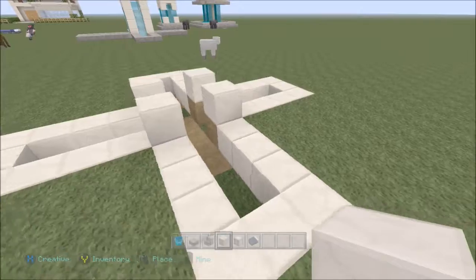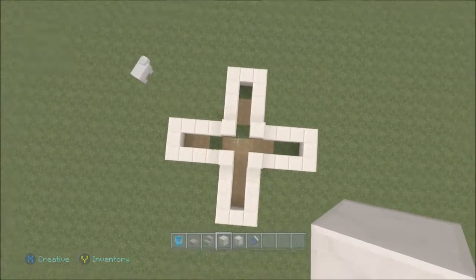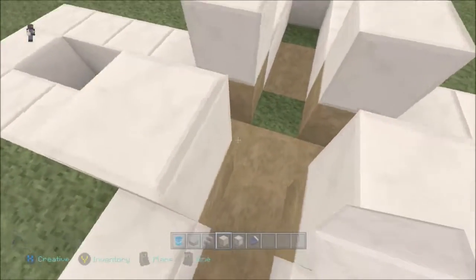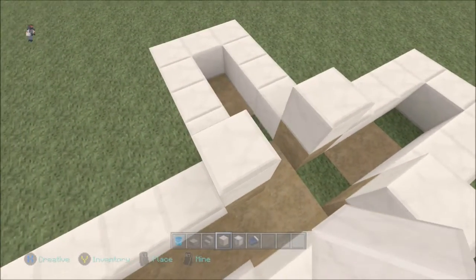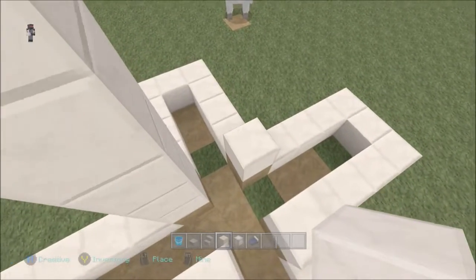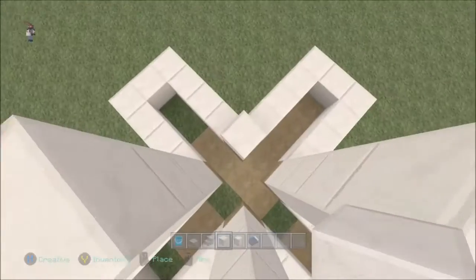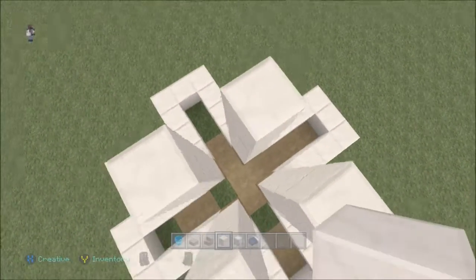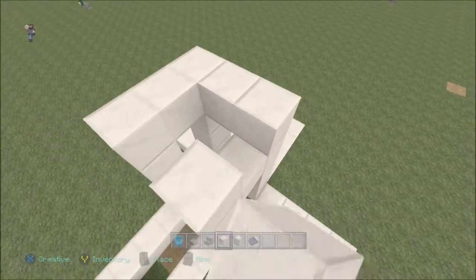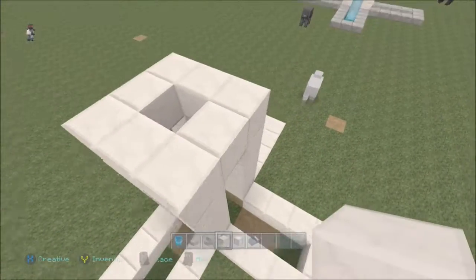There we go — now it should look like a nicer cross. Now we're going to build up four blocks on each of the four quartz pillars, and then connect each pillar together at the top, still using quartz blocks.